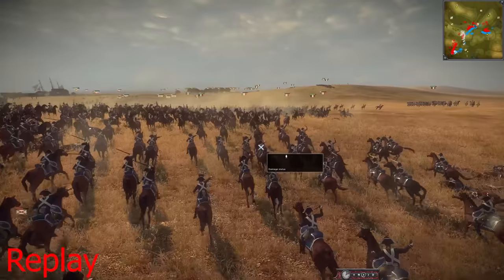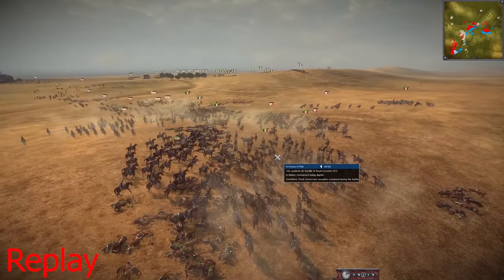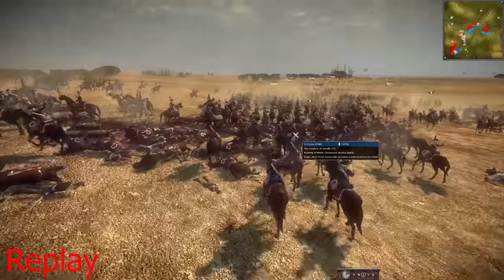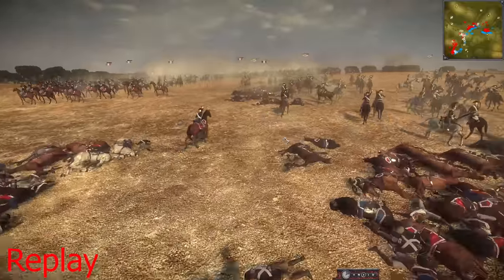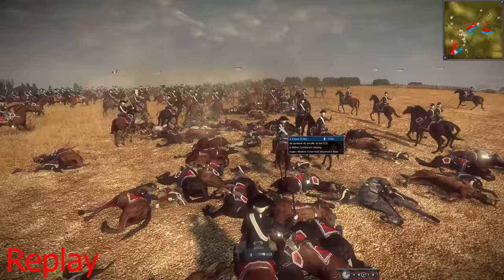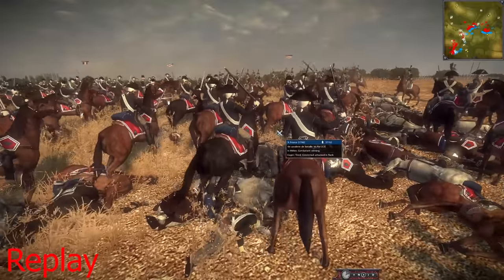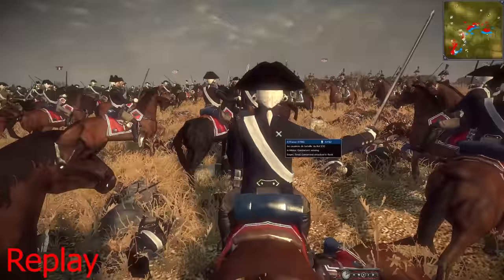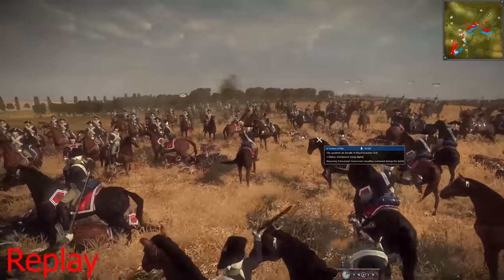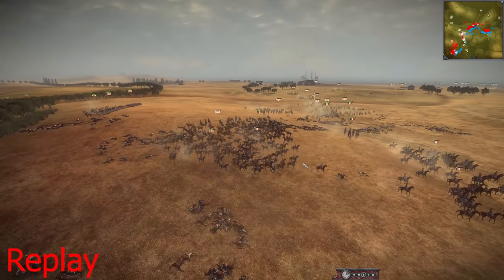They're going to turn in and swing around to join the center fight, try to help win this one. But France is winning on this far flank. Now they're going to maneuver their cavalry to the top of this hill and try to overwhelm the Spanish with their epic cavalry presence. That was just absolutely insane of a cavalry engagement — and it was really close.